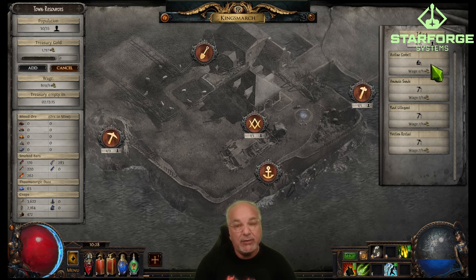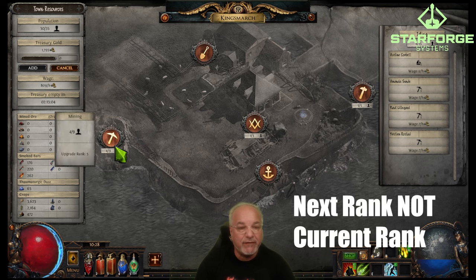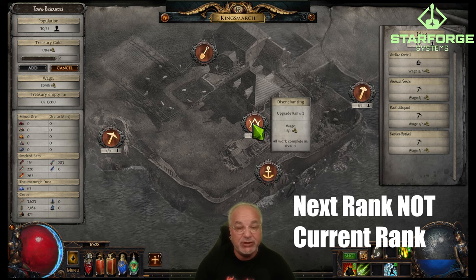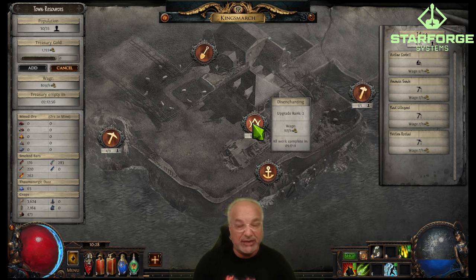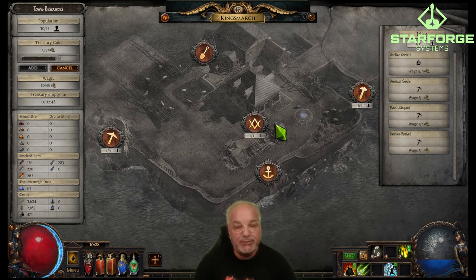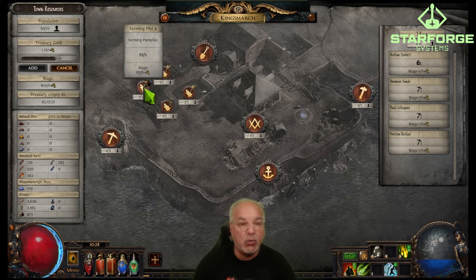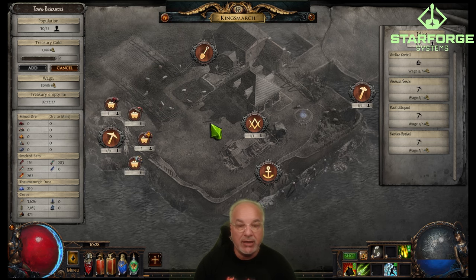Here is the town resource panel — it lists all the people you have hired, who is idling, and how many you can have. Here you can see the lay of the land. I've ranked farming to 4, mining to 5, shipping to 5. The disenchanter is only rank one right now. You can click each area and it'll show you the resource — farming plots show wheat, pumpkin, corn, and wheat — and how many workers you have assigned to each spot.